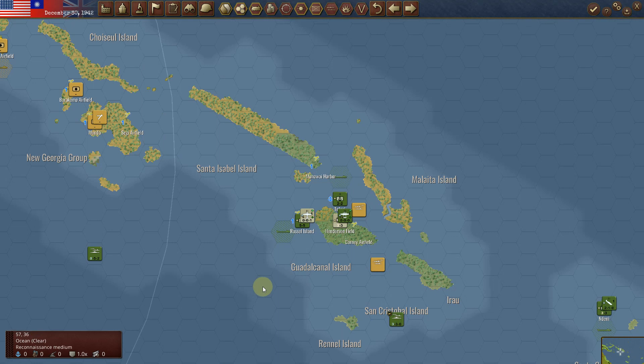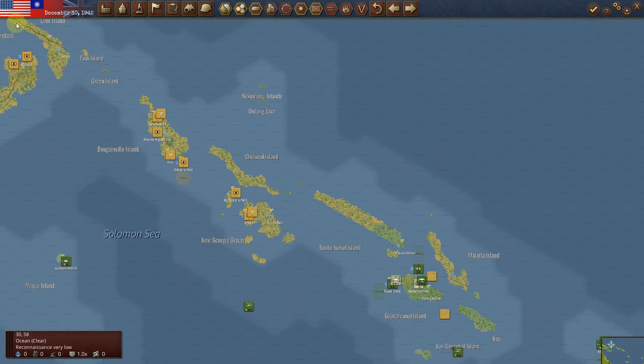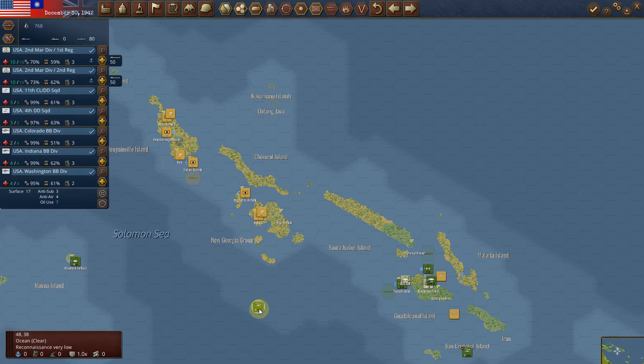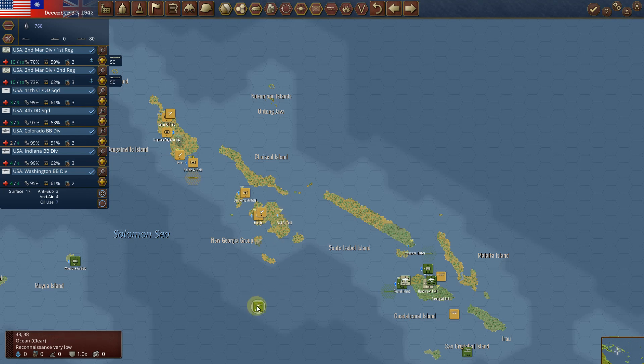So you can see not much has happened in this particular video. I still haven't captured the island that I want to capture — I just got sidetracked with all the ships. I'm spending my time trying to wipe them out when I should be concentrating on the island. I have my invasion force ready to go here with two marine units — just in case one gets destroyed, I want to take this particular port. That's Segi Airfield with the port of one. That will free up my other fleet to surface-attack these smaller Japanese fleets there. So I'm going to call it quits now. Thanks everybody for watching — stay safe.